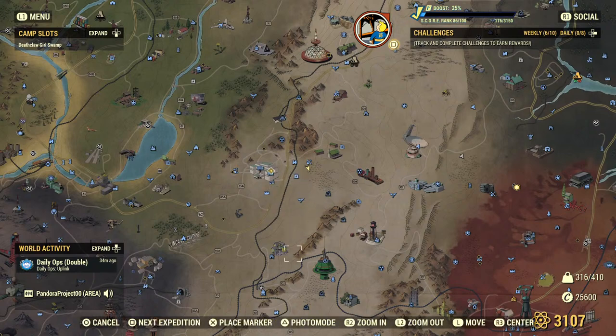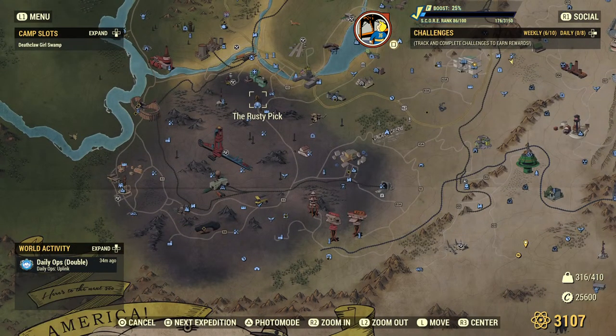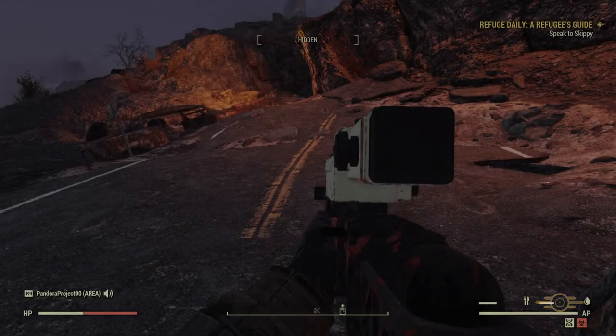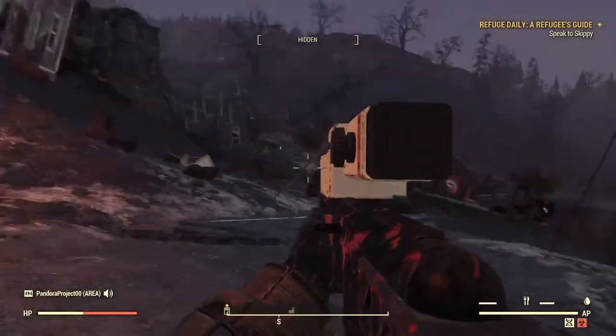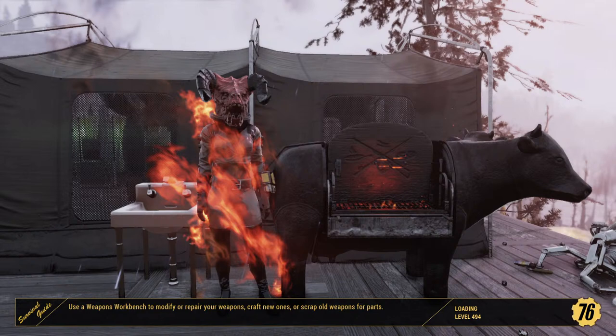Now let me take you to the third and final hotspot. You're going to go all the way to - I think this is called the Ash Heap. Your free fast travel point there is the Rusty Pick. From the Rusty Pick, you're going to go south and then slightly west to Welch. Actually, the train station is the better location to start from, so let me back up a bit and just fast travel there.